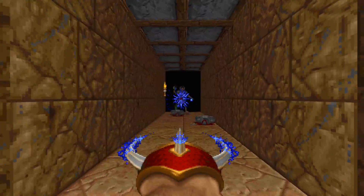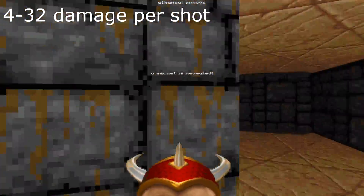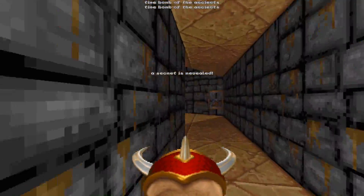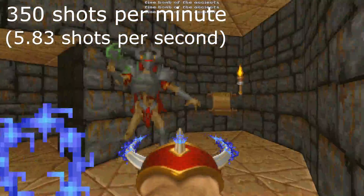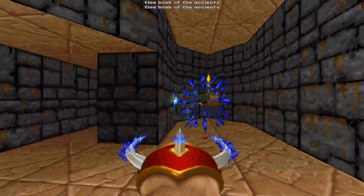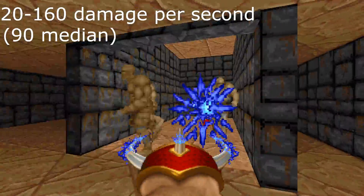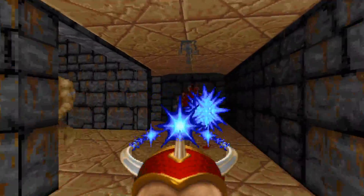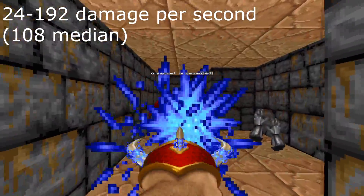Depending on the RNG, you can do anywhere between 4-32 damage per shot, or a median of 18 damage. It's fast enough to do 350 shots per minute, or about 5.83 shots per second. With that in mind, you can do between 20-160 damage per second, or somewhere around 90 DPS. That's only considering the 5 shots you'll do in 1 second, so you can add an extra shot in every now and then.